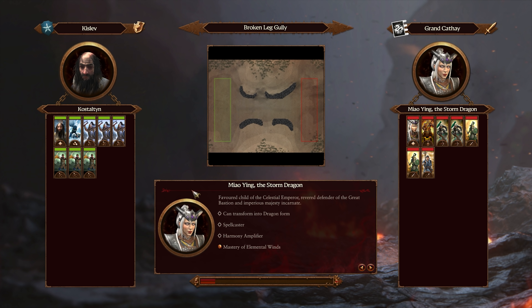As a classic Total War fan, I am definitely an enjoyer of human factions. Bretonni and the Empire were sort of my go-tos in game one and two. Now in game three, we've got two new human factions, and they definitely have a very interesting matchup against each other.